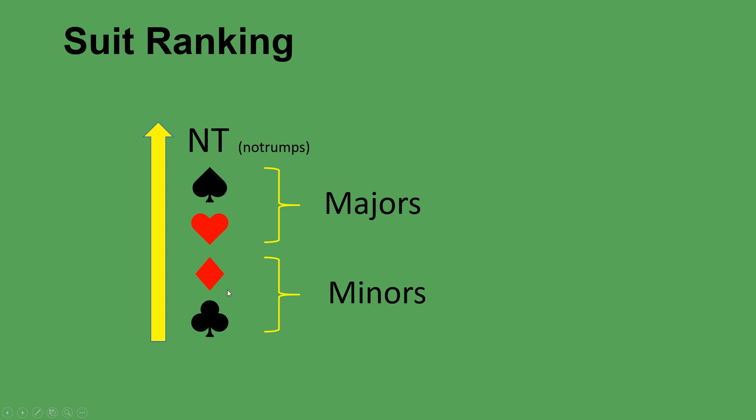The bidding system we're teaching you is called five card majors, and it is all about finding a fit in a major suit if at all possible — you're not trying to find a fit in a minor suit. Bridge is all about the majors, and usually if you can't find a fit in a major you would choose to play in no trumps in preference to playing with a minor suit as trumps.